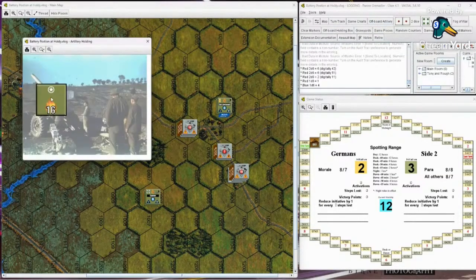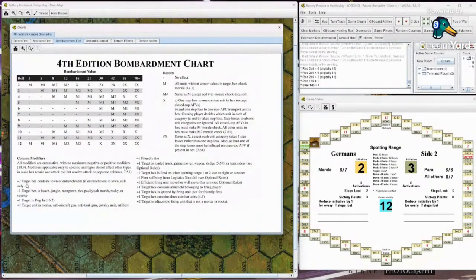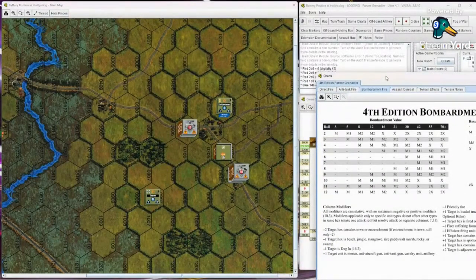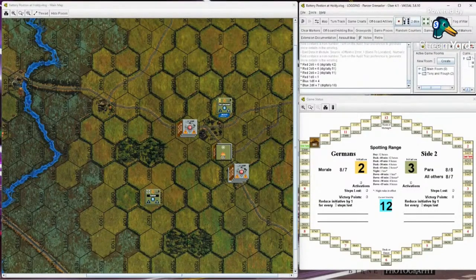I'm using my second activation for off-board artillery, targeting that hex again. That's a 16 on the bombardment table. It's an open hex, just going to be on the 16. Rolling... seven - that's a miss. Both activations used, so it's your turn, Ruff.